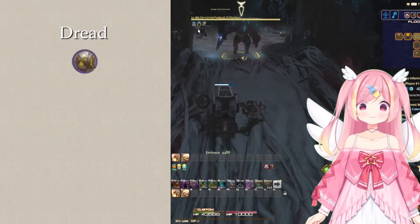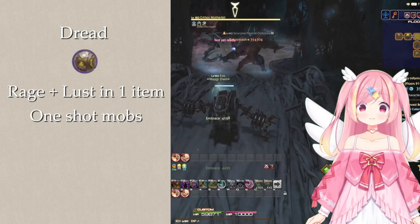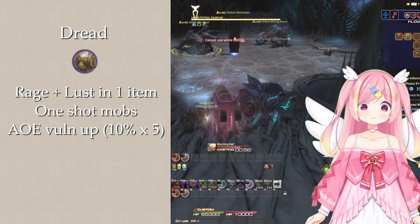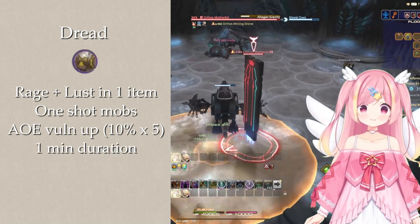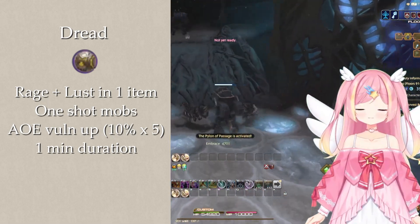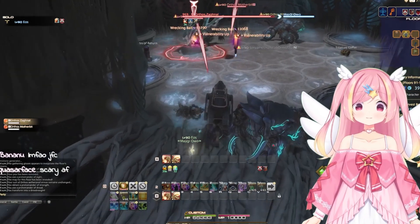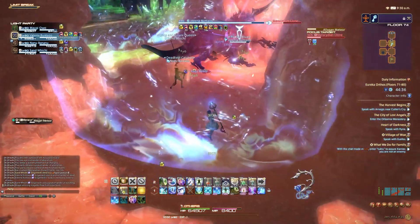Let's talk about the new Protomanders. Dread is essentially a combination of Rage and Lust, allowing you to one-shot mobs in melee range, or apply AoE damage and stacking vulnerability for 3 minutes. This effect lasts for 1 minute, and you will get much more mileage clearing out a floor than using it to speed up a boss. Using the second skill is great for pulling mobs at range when it's too dangerous to run in. Note that the one-shot effect of the melee hit does not work when knockback is disabled, and also doesn't work on dread beasts.